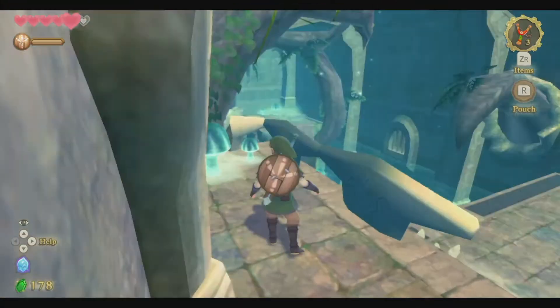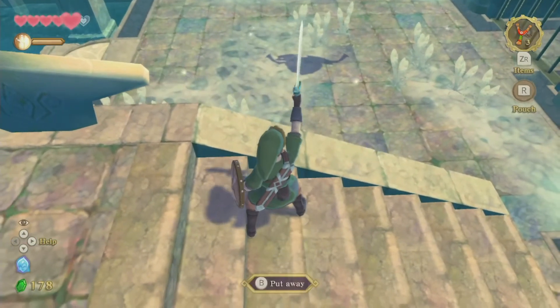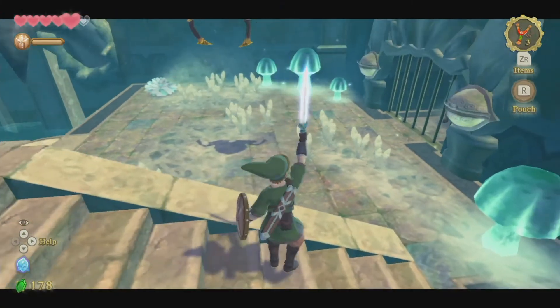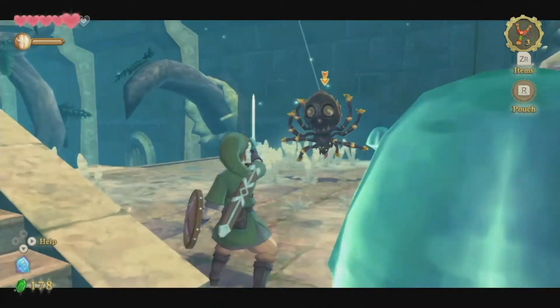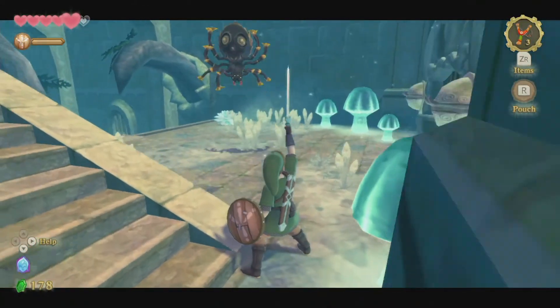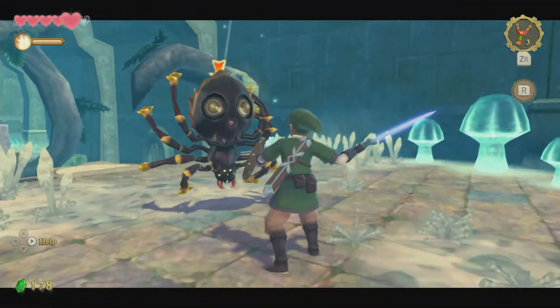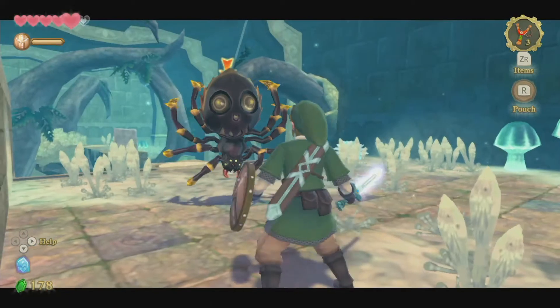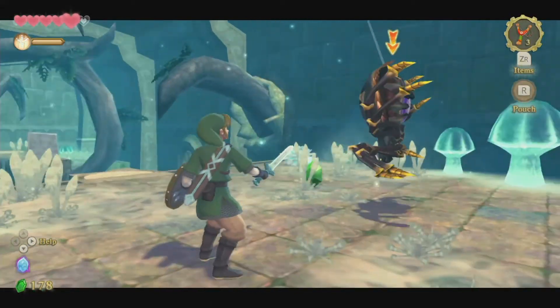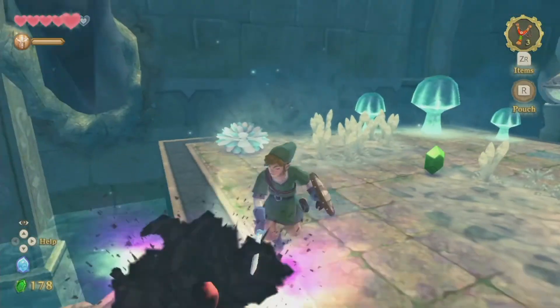This next one, unfortunately, does have an enemy required to defeat. This one is the one we have to kill. Not only is it in an annoying spot, but it's in the way where we have to do another eye puzzle anyway, so we have to first spin it around and then pierce the ground twice to kill them.